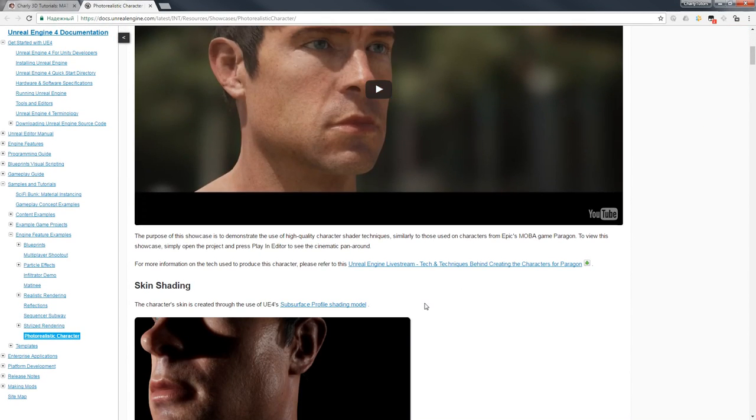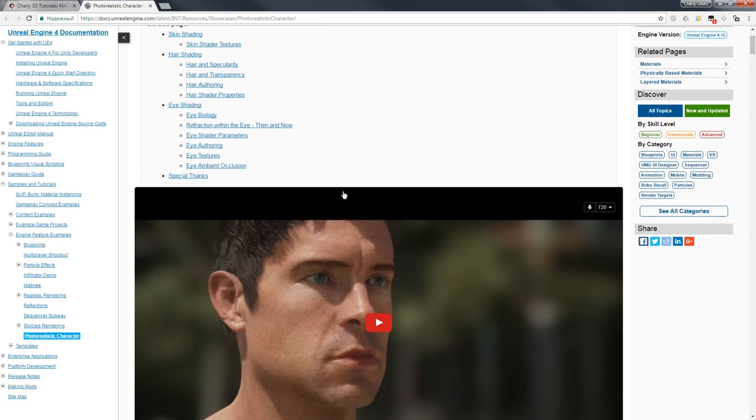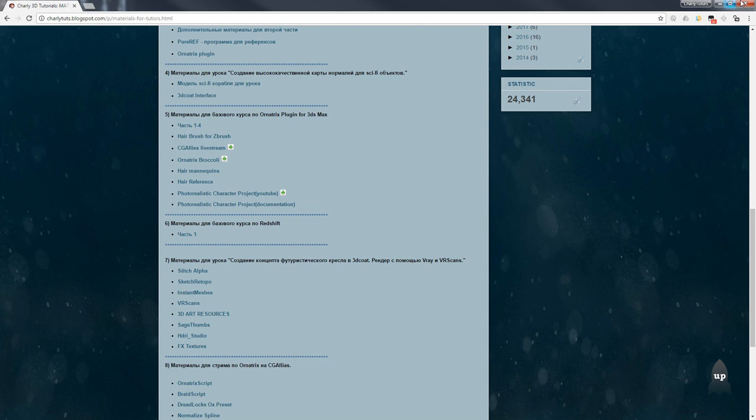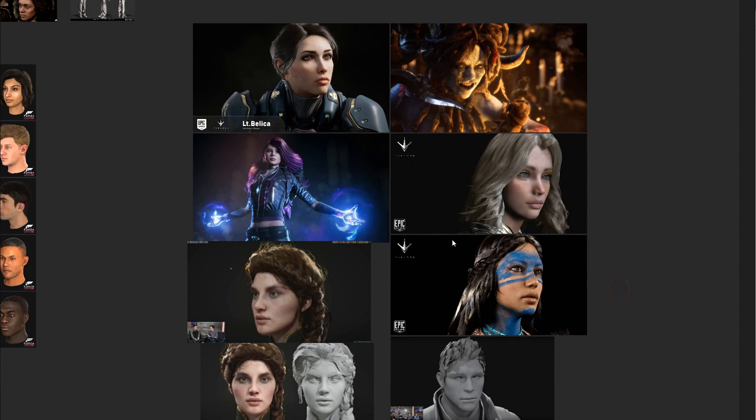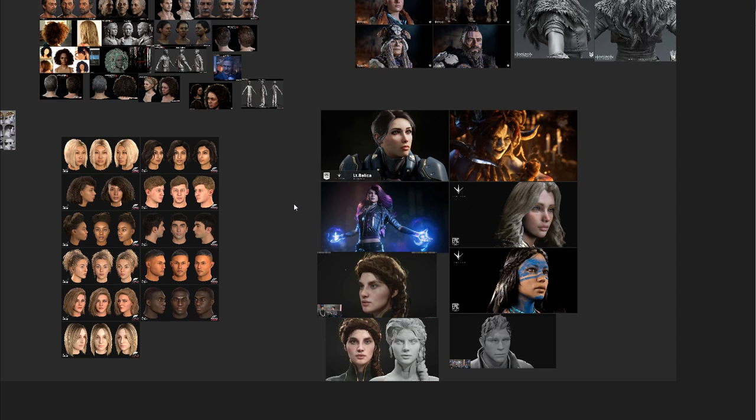In this chapter I'll show how to load a hair model in Marmoset Toolbag 3, and in the following lessons I'll cover setting it up in Unreal Engine. At the moment, 100,000 triangles is the highest budget used for hair in games. Who knows, maybe it will be even more in the future — but I can say with confidence that you will rarely need that many.